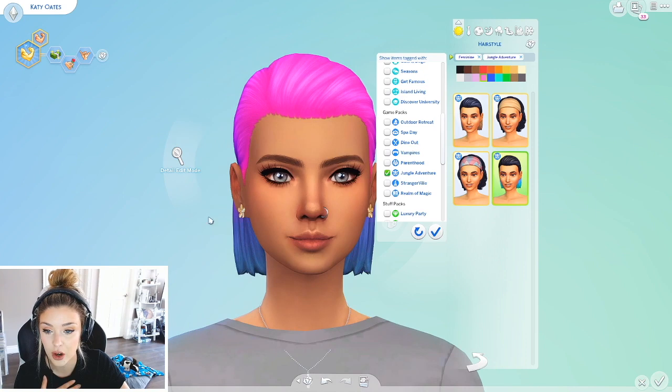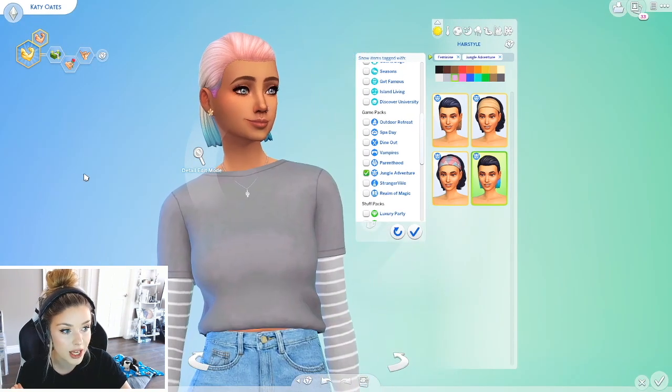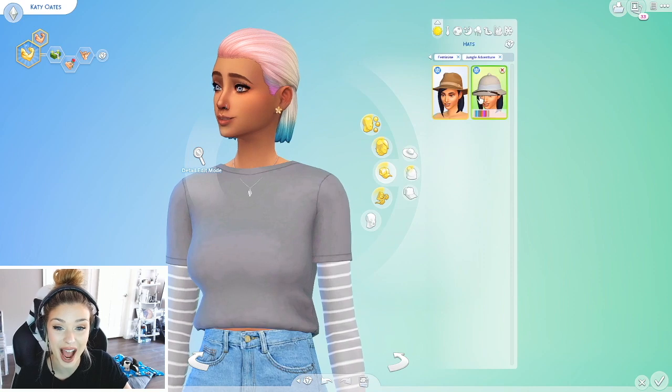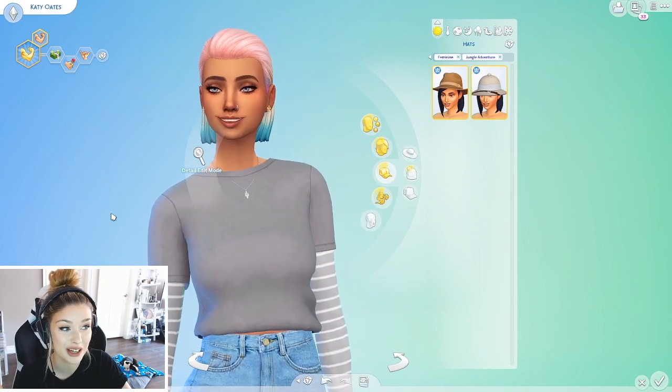I want to keep with the pink. I love this — I can't not go with this. And then for hats, should I give her a little hat? I don't want to take away from the color that's going on because that is just fabulous. Jungle Adventure doesn't have much for glasses or accessories, so I think we're just going to leave her unless I find something.